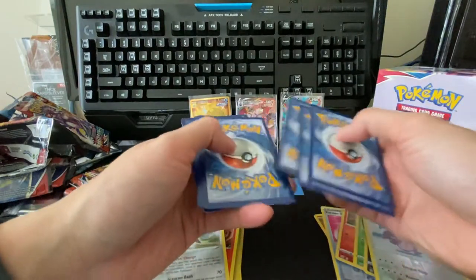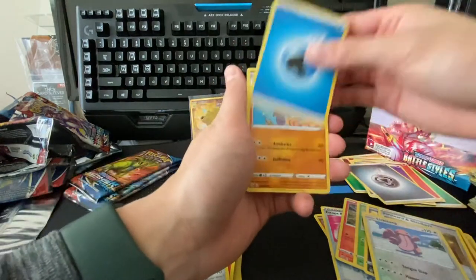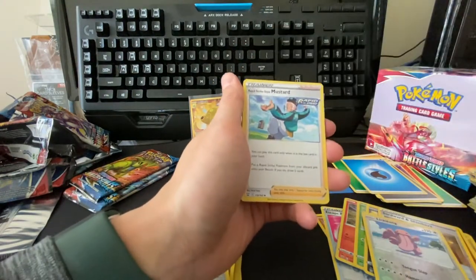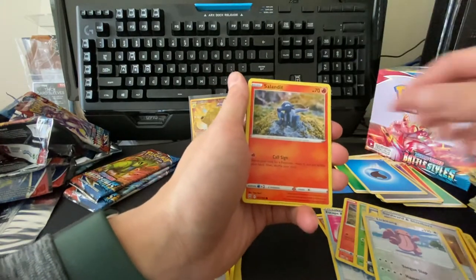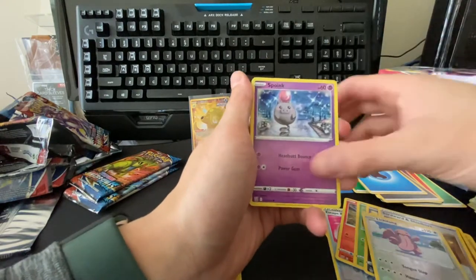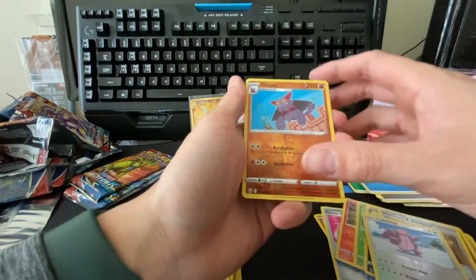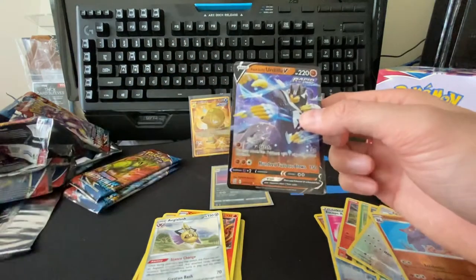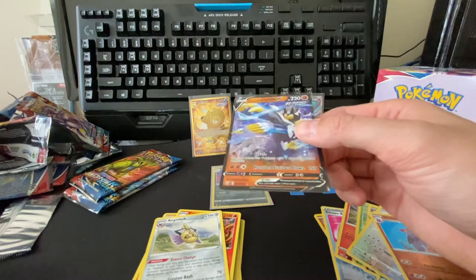Water energy, gliscor, bruno, rapid strike style mustard, glygar, salandit, bronzor, cacnea, spoink, reverse gliscor — oh and there we go, rapid strike ursifu V! Haven't gotten this one yet. Get him in his sleeve.